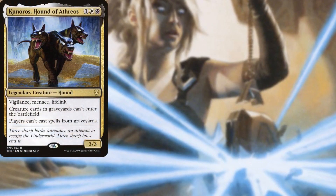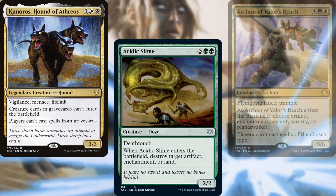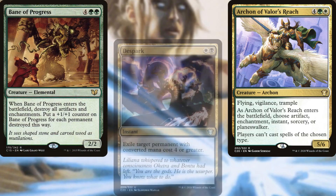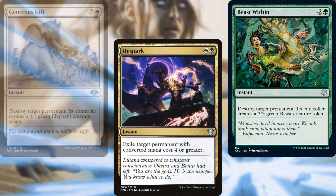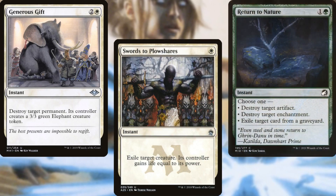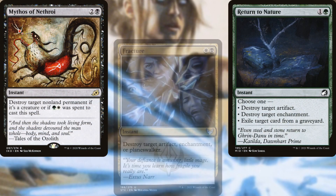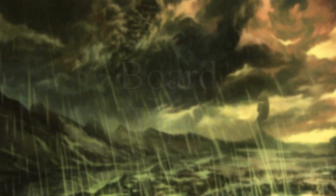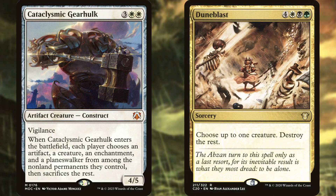Kunaros Hound of Athreos, Acidic Slime, Archon of Valor's Reach, Bane of Progress, Despark, Beast Within, Generous Gift, Swords to Plowshares, Return to Nature, Mythos of Nethroi, and Fracture help to keep our opponents in line. Cataclysmic Gearhulk and Dune Blast help to reset the board as needed.